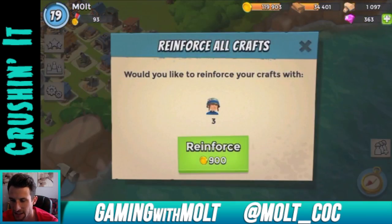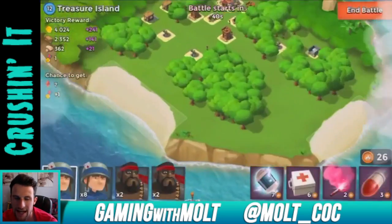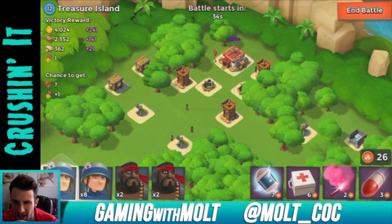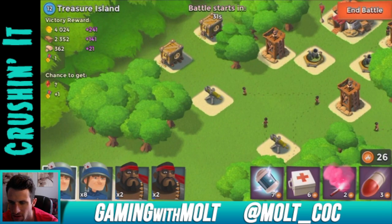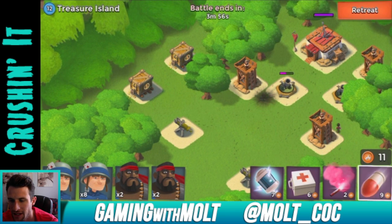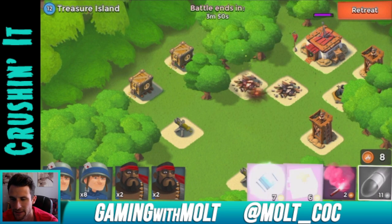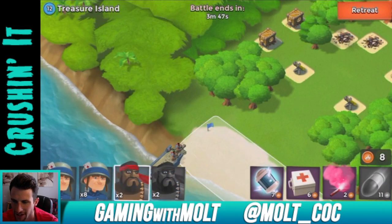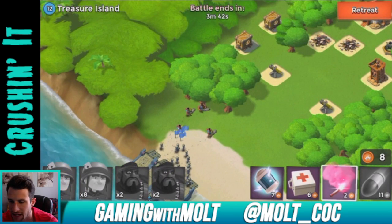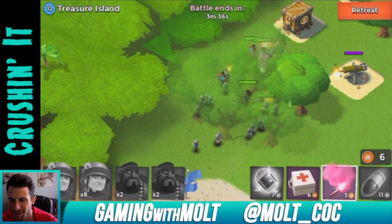We can go back and reinforce again. There's a level 12 right here we can attack, and after clearing all these we'll start doing multiplayer ones. Attacking from the left side — should be able to take out both of these. I completely misplaced that shot — my fingers must be too big for the screen. Dropping guys down on the left side of the base.